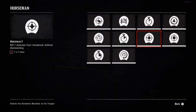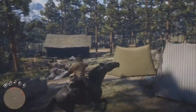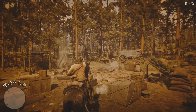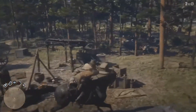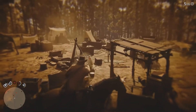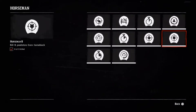Challenge number 7 requires you to kill 7 enemies from horseback without dismounting. In early game, head to the gang hideout shown on screen where you can easily kill 7 enemies in just a minute. If you've already cleared that location, go to the Grey mansion at Calumet Hall — shoot in the air once and everyone becomes hostile. Make sure to run for your life when you're done. Challenge number 8 requires you to kill 9 predators from horseback.